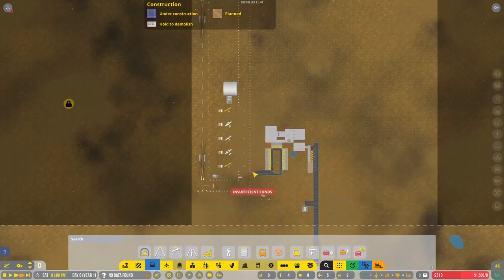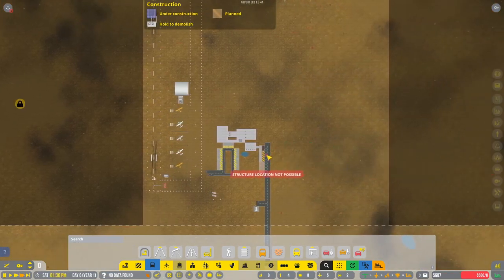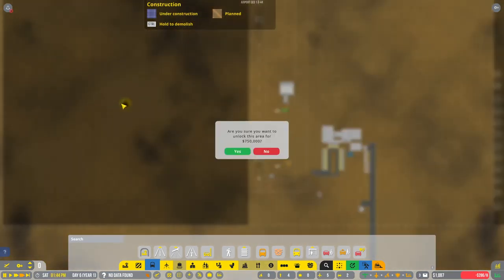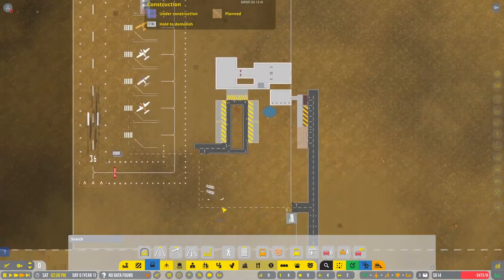All of this is temporary. Eventually the small runway, general aviation, and planes are going to move all the way over here, but that takes quite a bit of money — this costs seven hundred and fifty thousand dollars. So that's going to take a little bit.